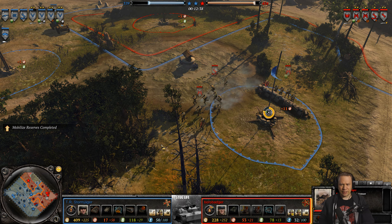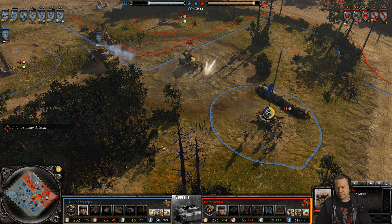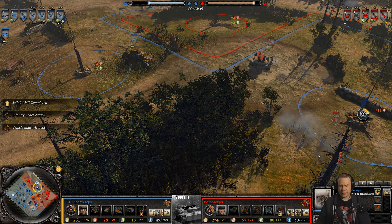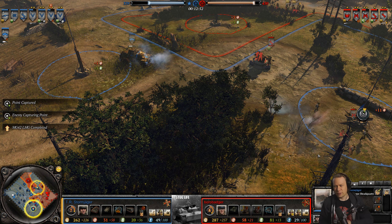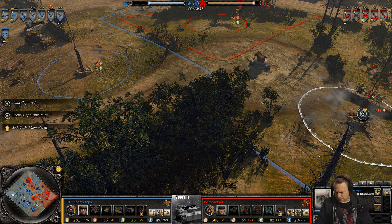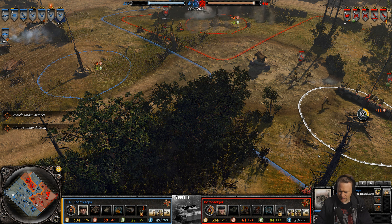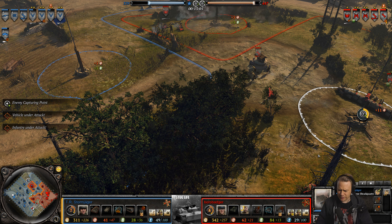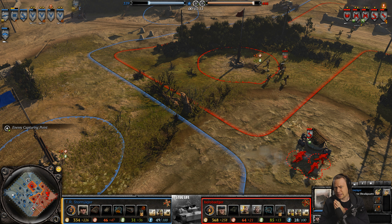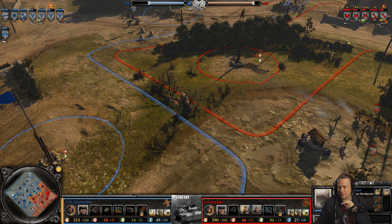Stormjager invested manpower and fuel into the 2-2-2 once more, and has begun escalating — though his fuel reserves are pretty low. At this rate it might be Borobadger who gets the first tank out. He could go for the little T-34 since he is behind — get some armor to help back up his infantry, but he'd have to be careful of the pack gun.